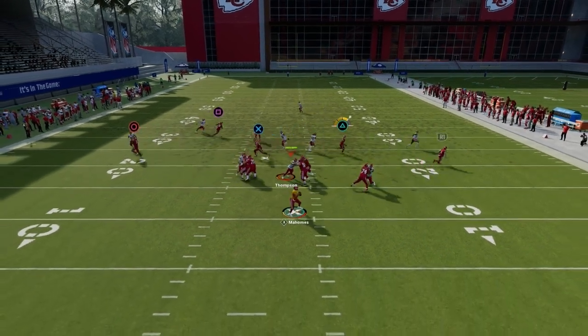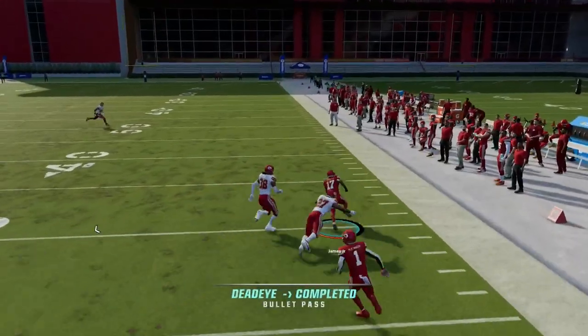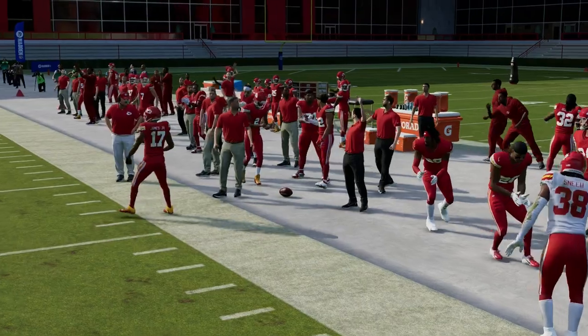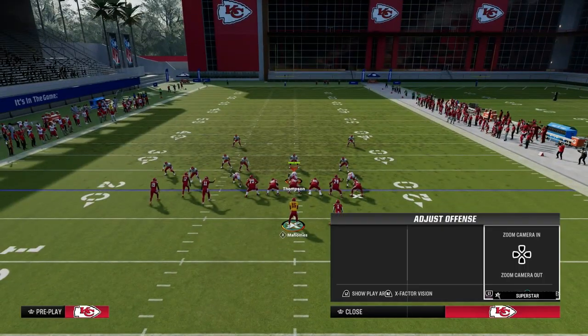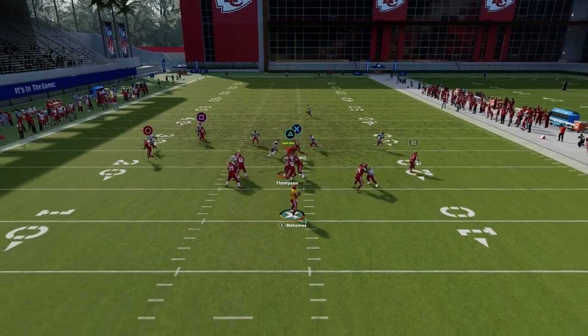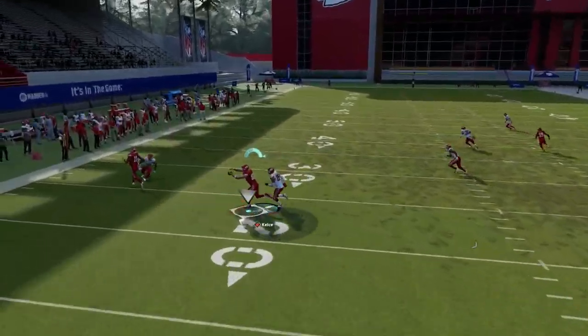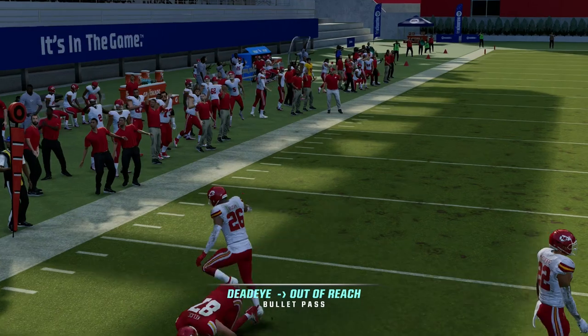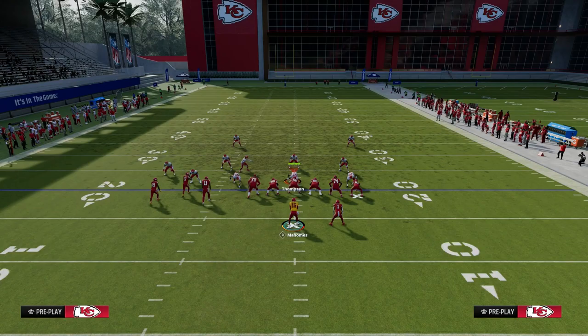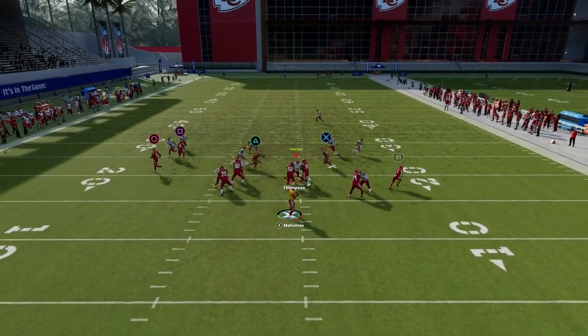What you're going to see here is these drags do such a good job of getting separation against man-to-man coverage. The cool part about drag routes this year is that because of the rat catch animations getting significant improvements, the way they beat man really helps us in terms of their ability to catch the ball, run after the catch, and actually get really positive yards.